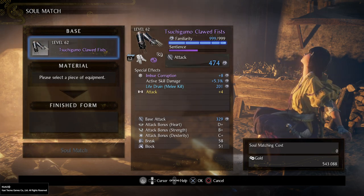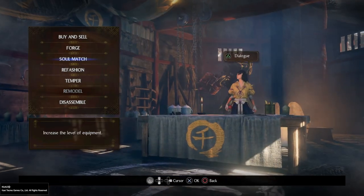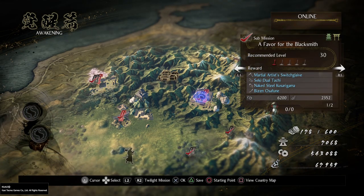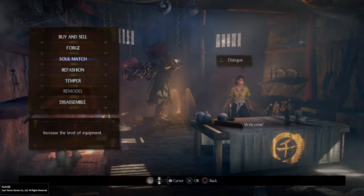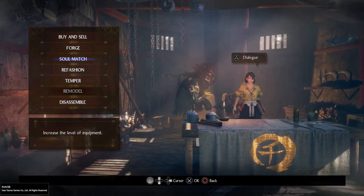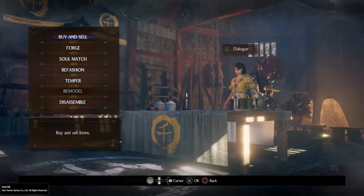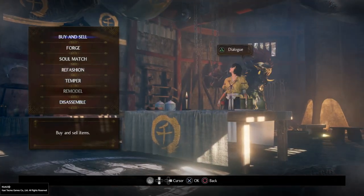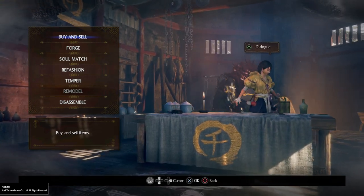Going back over everything: first, if you're at the very beginning you might not have the blacksmith yet — you need to finish 'Beast Born of Flames' where you find the girl who becomes your blacksmith. Before you get the blacksmith, just donate your weapons at the shrine for XP since they're not that great. Once you have the blacksmith, disassemble purples and blues until you have about 50 of each component, then sell the rest.